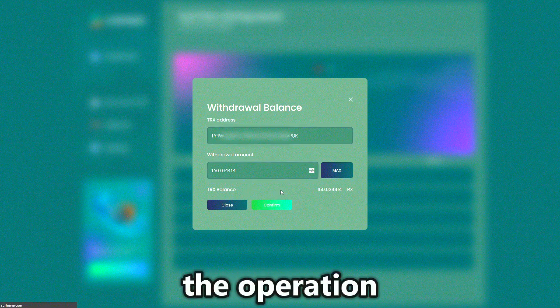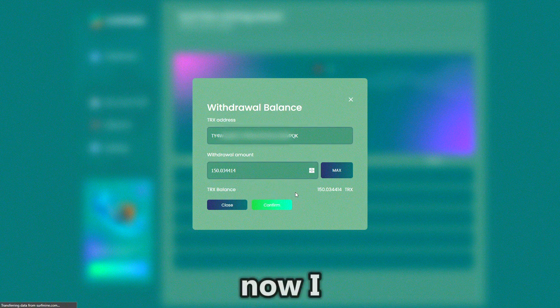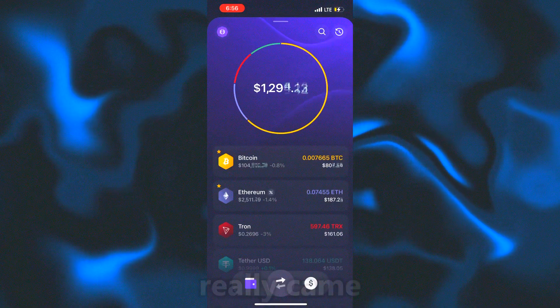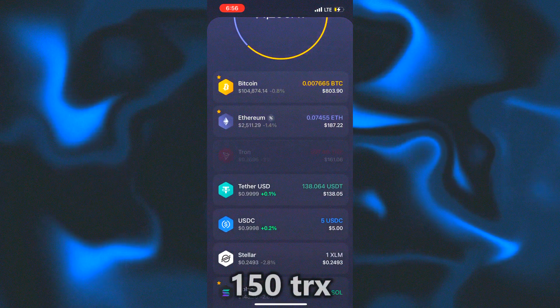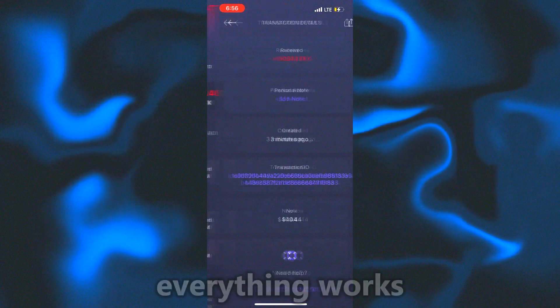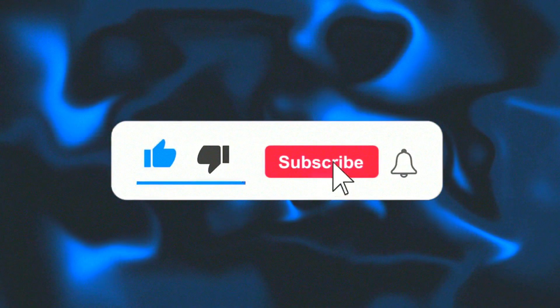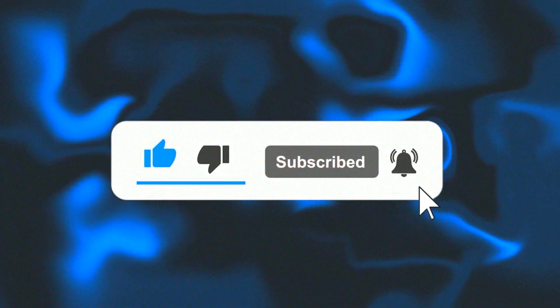Click Confirm. The operation was successful. Now I take my cell phone, open the wallet, and yes — the coins really came: 150 TRX on the balance. Everything works. If you liked the review, give it a like, subscribe to the channel, and be sure to leave a comment about what you think about Surf Mine. See you in the next videos.